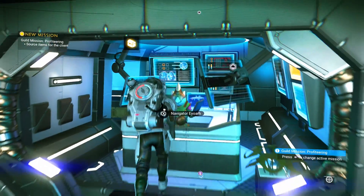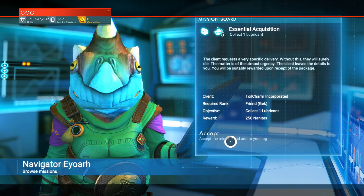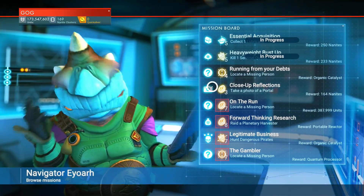Make sure you check in with the mission vendor in each space station and accept as many missions as you can. These often reward you for doing stuff you were going to do anyway, so why not get paid for it?